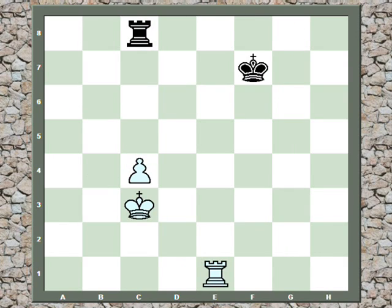The problem was that white was cutting off the black king at a distance of two files and let the black king come in too soon. First, you want to use the king to go as far up the board as possible, and only then do you use the rook behind the pawn. You want to get the king two squares diagonal away from the pawn, to either a6 or e6. The black king takes away e6 in this case, so we want to get our king to a6.